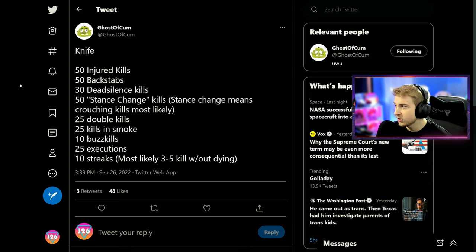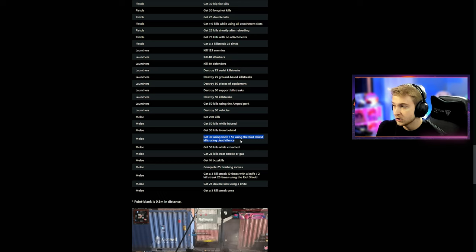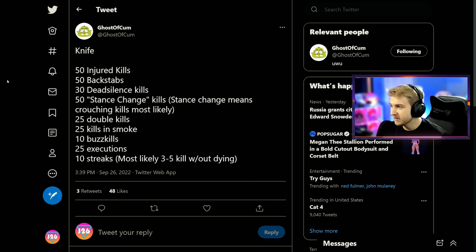For the melee/knife challenges we have 50 injured kills and 50 backstabs — those are pretty easy and self-explanatory. Getting kills while stabbing somebody in the back, or getting kills while you're injured, is going to happen a lot if you're getting shot at while running at somebody. They have dead silence kills — pretty easy, just activate dead silence as you're going in. Stance change kills is a little weird for a knife — getting kills while crouching seems slow and frustrating. Double kills are also going to be kind of difficult since you've got to get two people right next to each other, and kills in smoke is pretty standard.